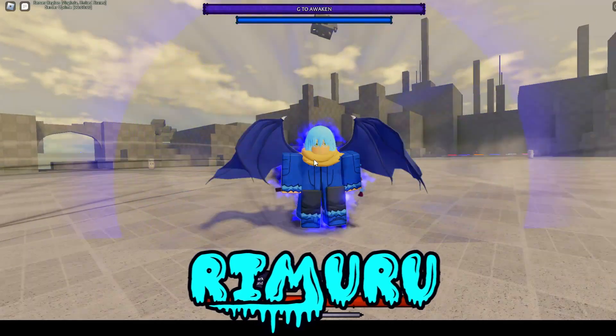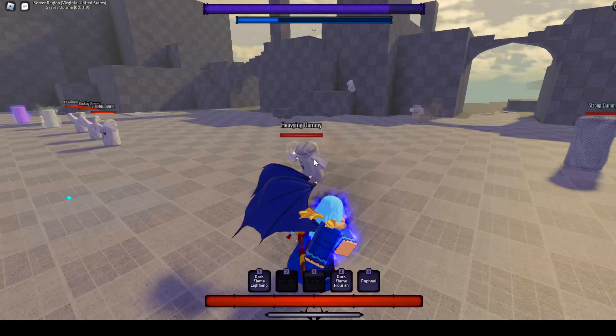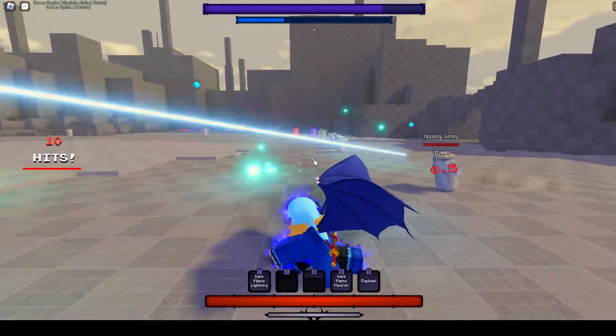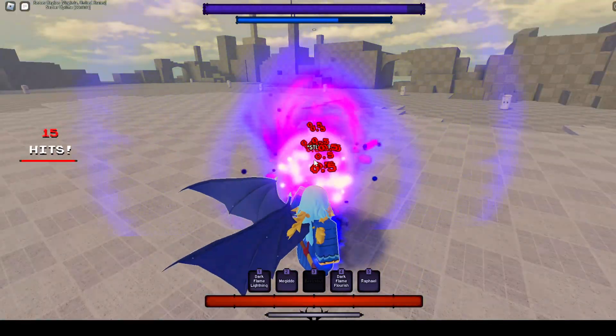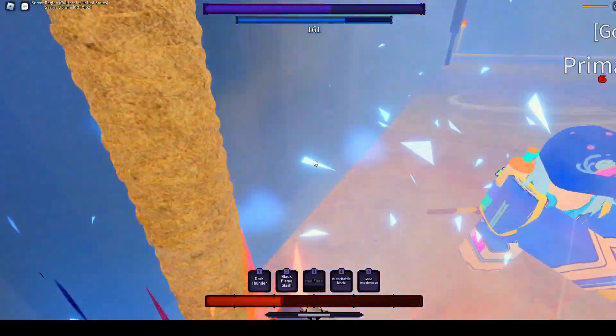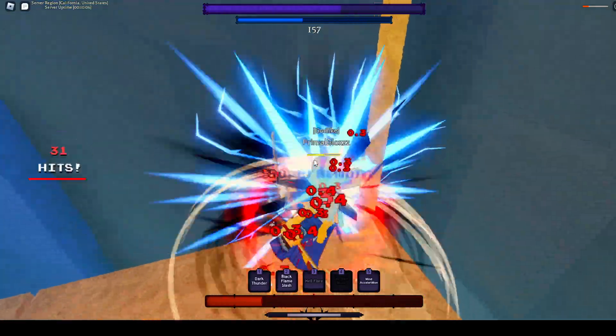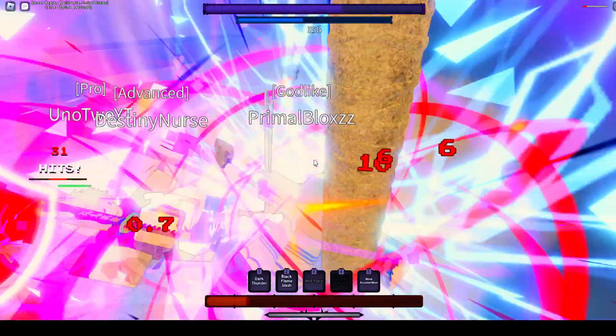Rimuru might actually be one of the best characters in the game right now. He has a nice mix of long and short-range moves, and after Awakening he has one move that auto-tracks and another one that sucks up your opponent. The only flaw with Rimuru is that he might be a harder character to learn, and some of his moves leave you wide open to attacks if you mistime them or completely miss.